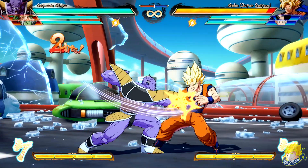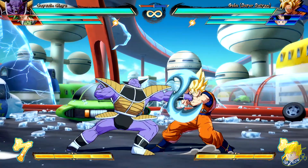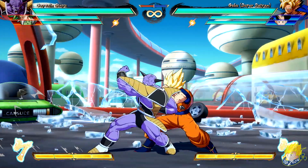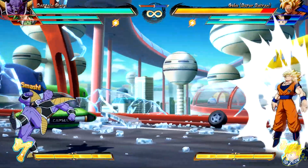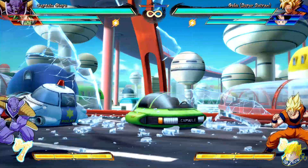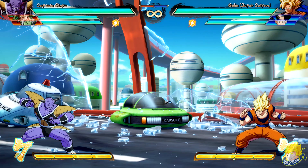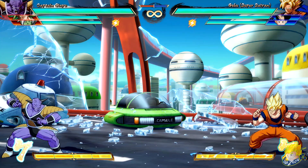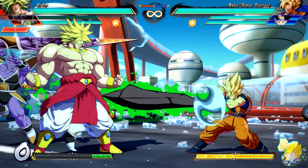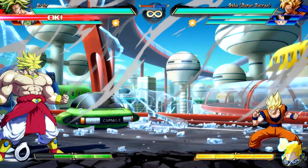Captain Ginyu's standing light can combo into itself, which helps with stagger pressure to open up opponents. His light auto combo creates a vacuum effect on block — great for new mix-up potential. His standing heavy attack has invincibility to low attacks. Standing unique attack has added invincibility to ki blasts. Unique attack Guldo version has added invincibility to ki blasts. Unique attack Recoome version deflects ki blasts. His B assist now gains ki meter — depending on who comes out, he gets varied meter gain for his team.